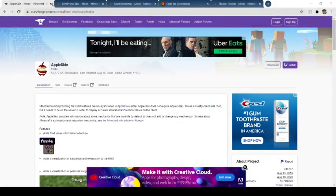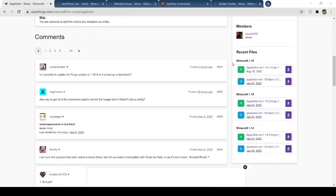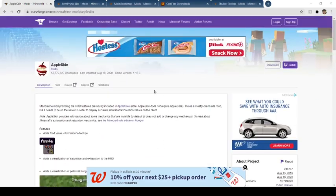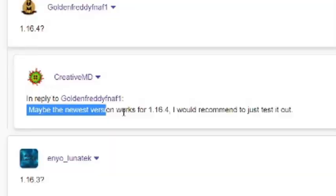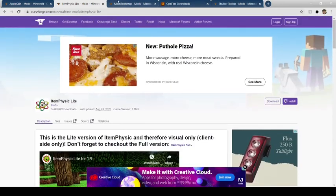Okay, so I lied in the last clip. We're going to the websites first, that way you can see where to download these. First one in the description is Appleskin. The Appleskin mod for 1.16.4 is available here. It is listed as 1.16.2, but it does work for 1.16.4. It just doesn't currently show the amount of saturation you get for each of the items, but it still shows the amount of saturation you have at the time. So it technically does work for 1.16.4. Then Item Physic Light — over here we have the 1.16 version, which does work in 1.16.4, but he says he isn't completely sure, so there possibly could be some glitches with it working with 1.16.4, being that it is so new.